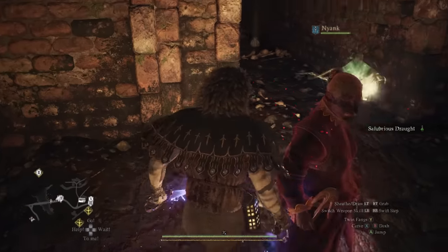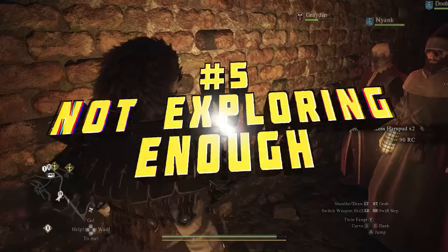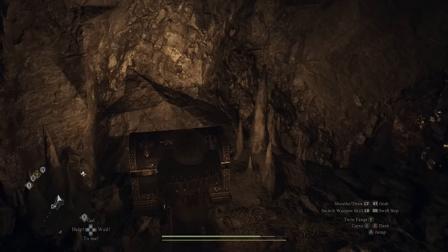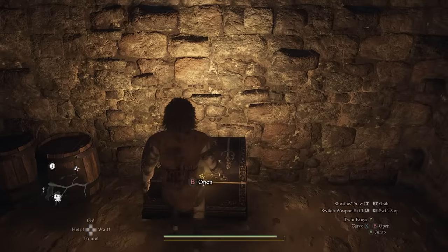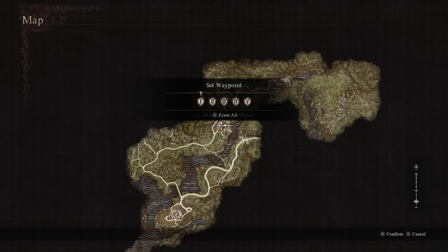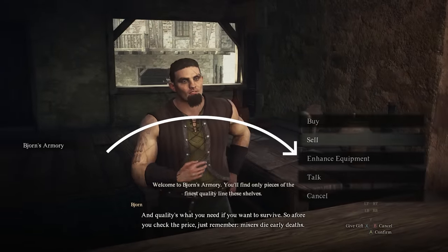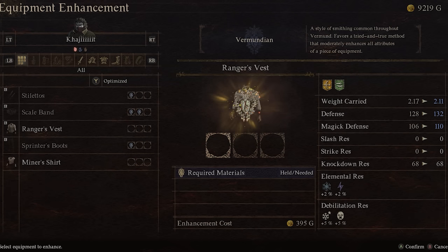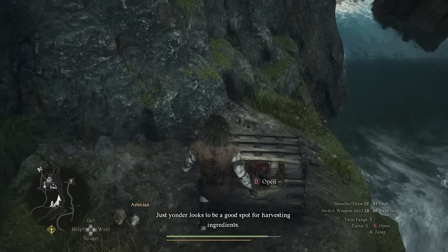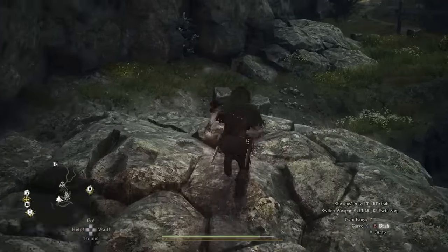Mistake number five is a very important one: not exploring enough. The world is incredibly dense with loot, and this time I'm not even talking about hidden loot. Exploring will make you rich in no time — literally, there is gold to be found everywhere, you just need to use your eyes. Your map essentially needs to get rid of all unrevealed spots as much as possible — just see it like a game of minesweeper. The world also provides plenty of loot to enhance your equipment, make potions, or get otherwise useful items. It might sound obvious, but exploring is very rewarding in Dragon's Dogma 2, maybe more so than your average RPG.